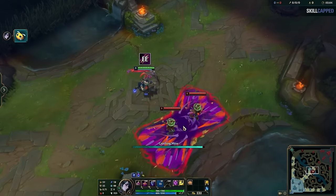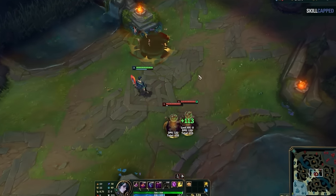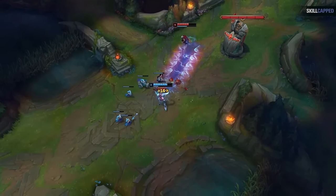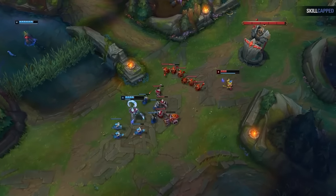Next up, we have his E spells. The main spell you'll be using in lane is EE, because it's nearly impossible to dodge with how fast it comes out. If anyone ever stands near minions, look to land an EE into a QE. This does great damage to both them and the wave, procs your passive, massively slows the enemy, and prevents them from fighting back. We'll go over more combos in detail later, but this is the primary way you'll be poking and trading in lane.